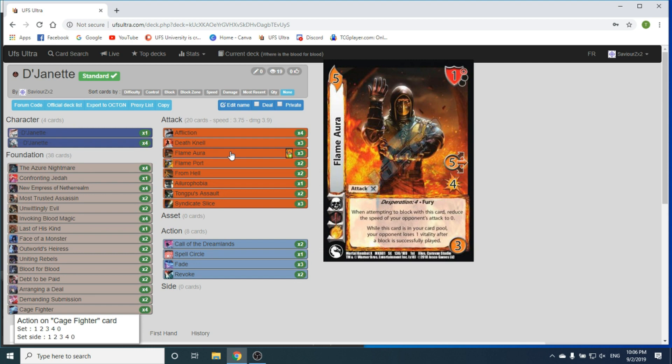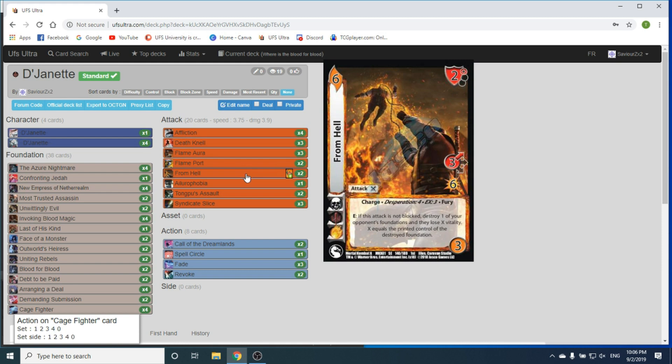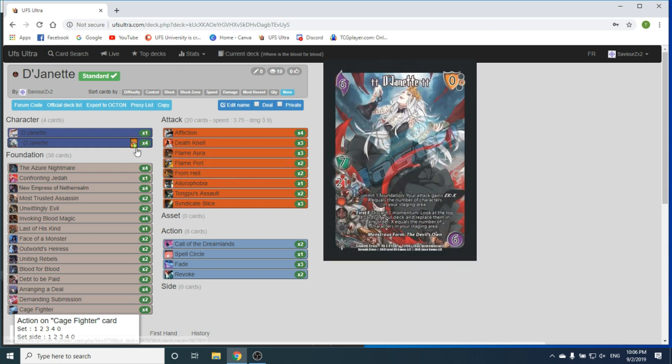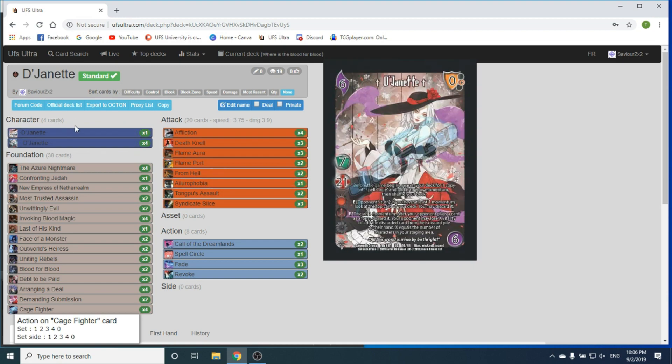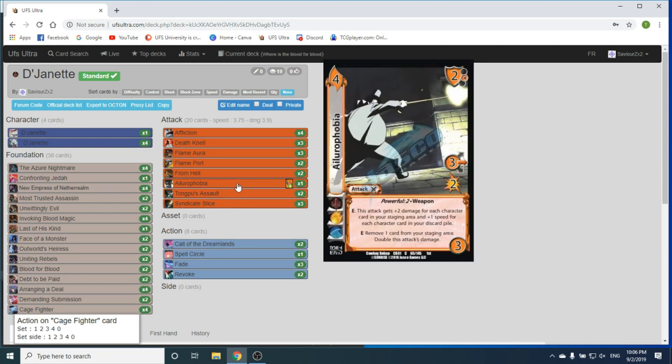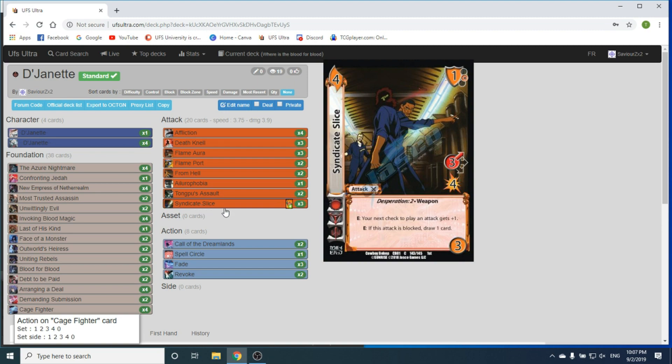We're playing 3 Flame Aura for the burn on block and for the good 0-1 high block. It has Desperation 4, which is really nice. We're playing 2 Flame Port — it's a lose-lose situation for our opponent. Either they take 4 from the Flame Port and we get momentum, or they block it, basically lose a card from their hand, and we get momentum anyway. It's a 50-50 where sometimes it's the better choice, sometimes it's not. We're playing 2 From Hell — we get VX5, which is really nice. It also says our opponent's forced to block something. At Desperation 4, it's really nice because we can get there easily. We're playing 1 Lurephobia — get hella stacked from D'Janette, use Call of the Dreamlands, and just make sure they can't pass it. Playing 2 Tong Poo's Assault to be able to use D'Janette and play them easily. And 3 Seneca Slice — another 50-50: if they block, you'll draw a card; if they don't, you get the momentum for D'Janette. Just a nice, solid lead-off attack.